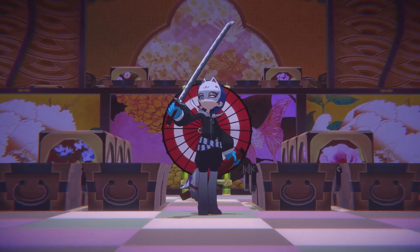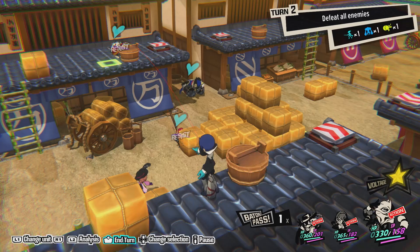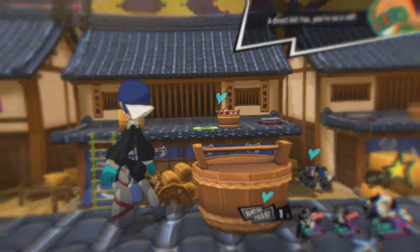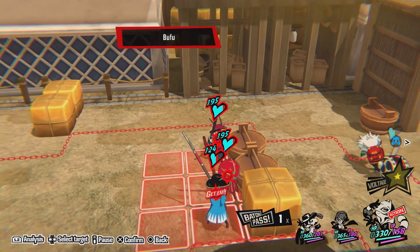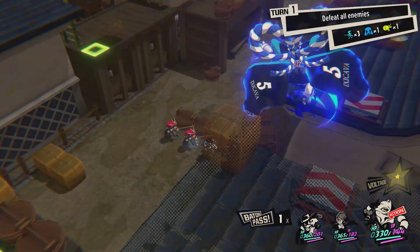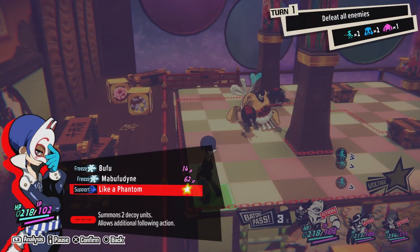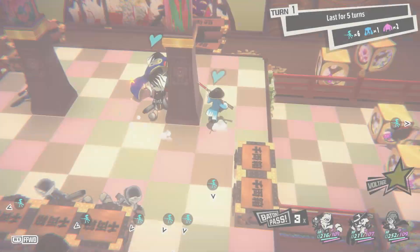The eccentric art student with unmatchable willpower, Yusuke, can take down Legionnaires with his assault rifle, dishing out damage from across a wide distance. He relies on his persona Goemon to unleash the ability Bufu to attack a small area with ice and inflict a freeze effect to enemies in the blast zone, or to use the ability Like a Phantom to create decoys on the battlefield to keep enemies off balance.